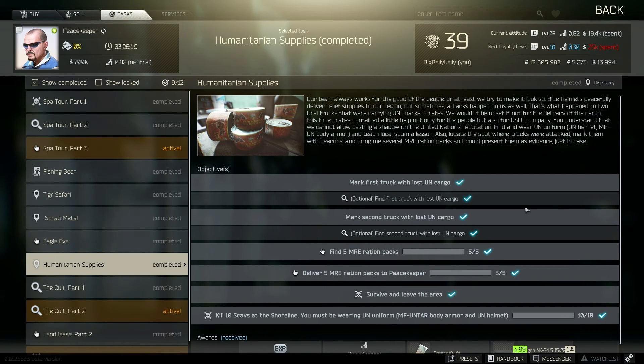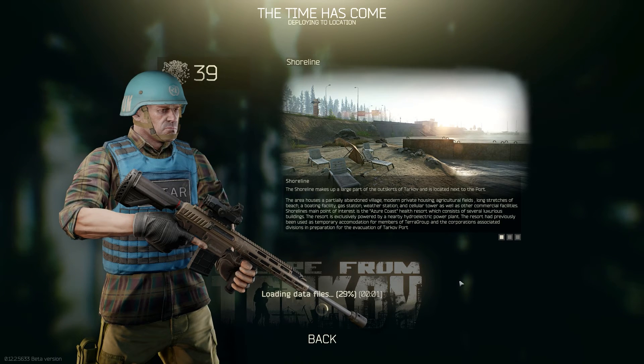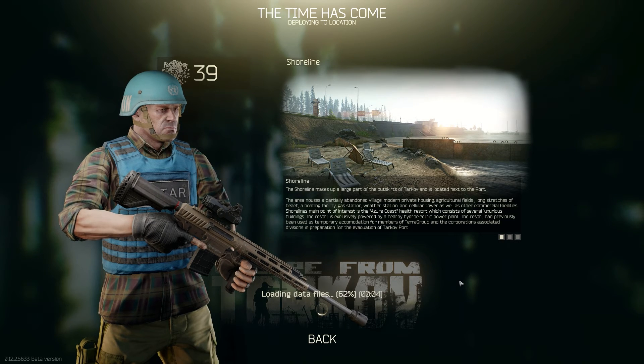How's it going everyone, my name is Seaglass and today we'll be completing Humanitarian Supplies, a Peacekeeper task where he gives you a laundry list of objectives to complete — all while sporting the fashionable and incredibly not camouflaged blue UNTAR armor on Shoreline. So let's jump right into it.